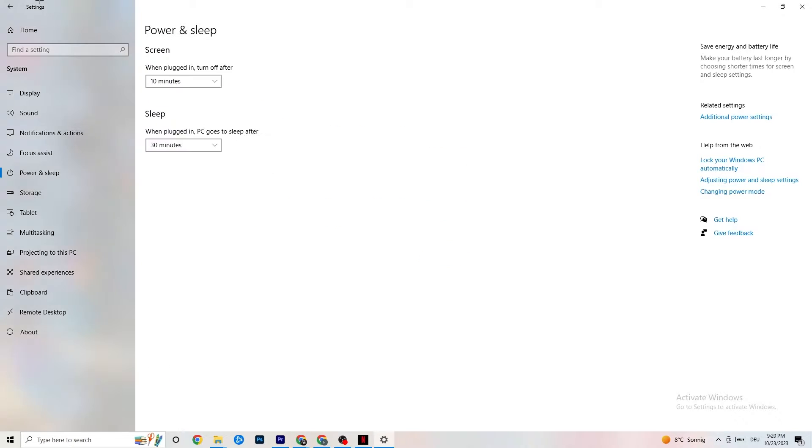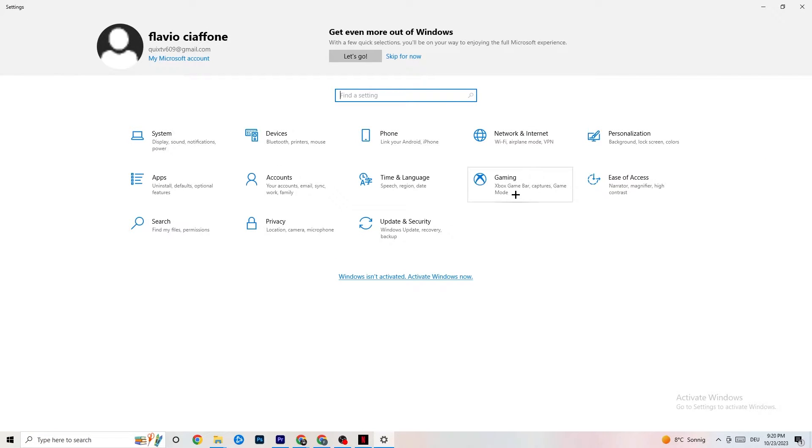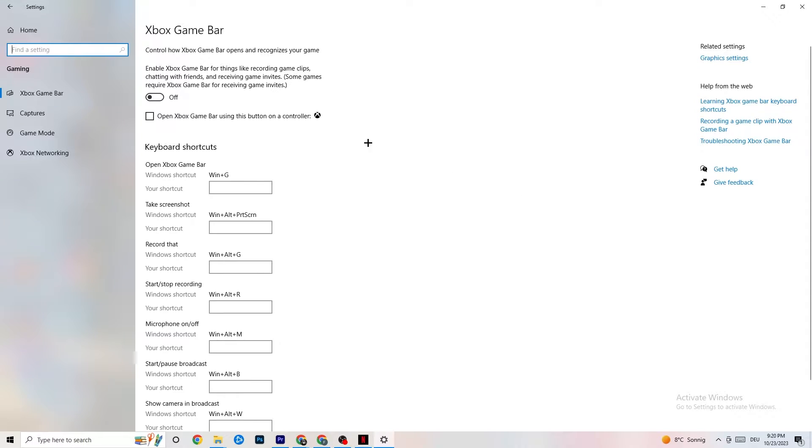The next thing is to go to Settings, then Gaming. You'll see the Xbox Game Bar — I've turned this off and I want you to turn it off too. The Xbox Game Bar will suck a lot of performance. If it's running in the background all the time, it will cause your game to freeze, especially on low-end PCs, and it will cause FPS drops.